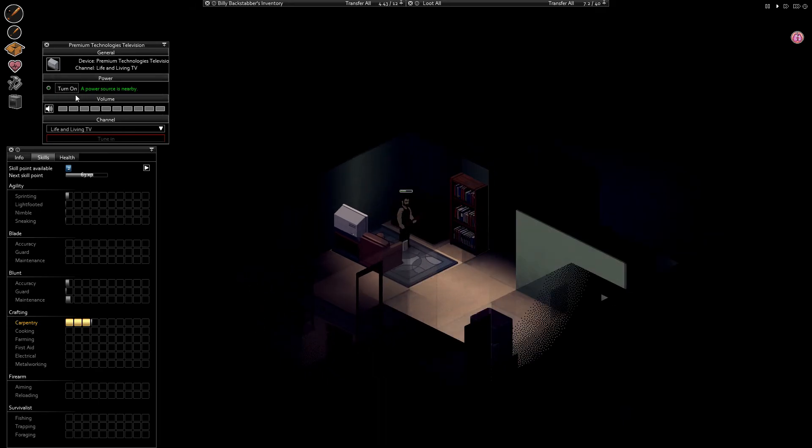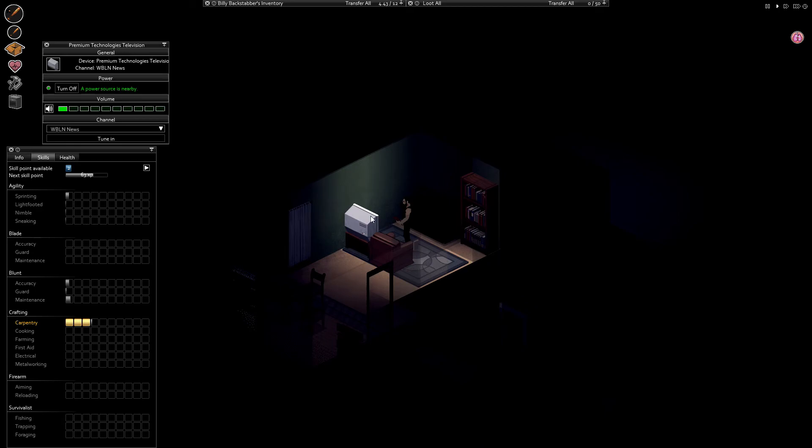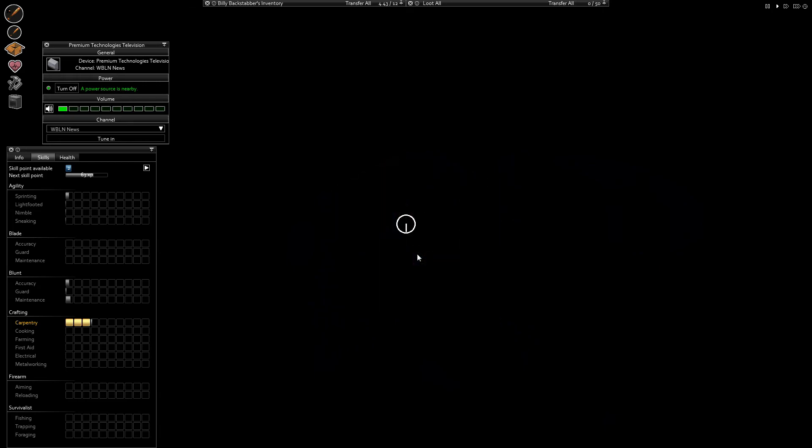Device options. Turn on. Turn the volume down. News. Tune in. Are you sure you went to sleep? Yes.